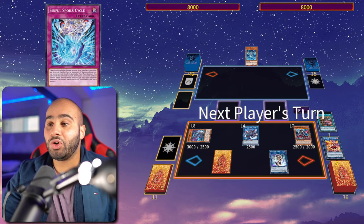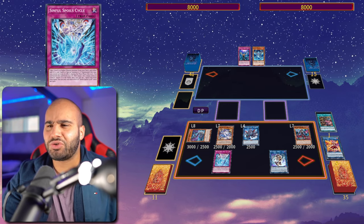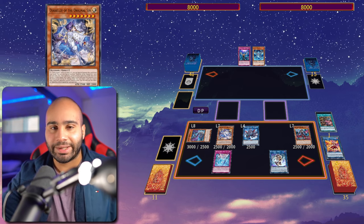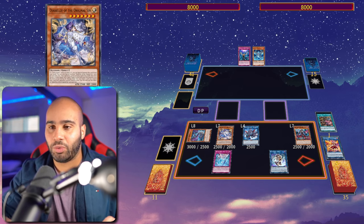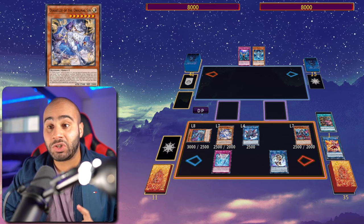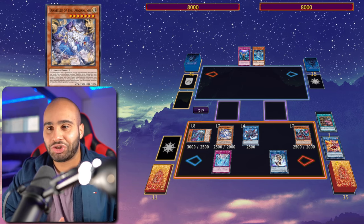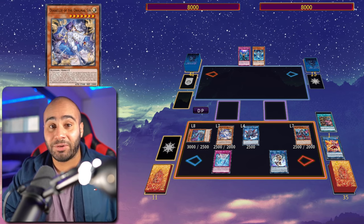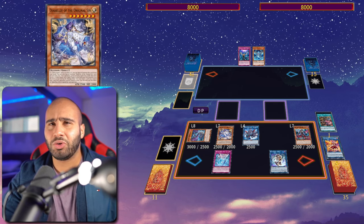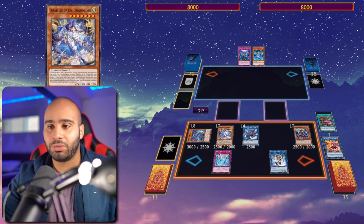On your opponent's turn, you can activate Sinful Spoils' Cycle on the draw phase because you don't want your opponent to use spell cards very soon. Diabellze is basically an anti-spell — it's honestly completely cracked. Its first effect is an inherent summoning condition: if a Sinful Spoils card is in either graveyard, you can special summon it from the hand. So it's a joke to summon because it counts your opponent's graveyard as well. In a mirror match, if your opponent has a Wanted or Original Sinful Spoils Snake-Eye, you can summon this card right away.